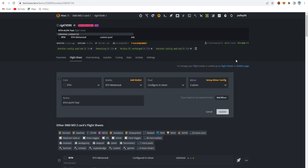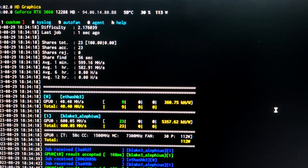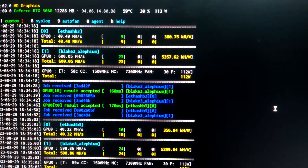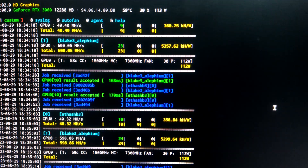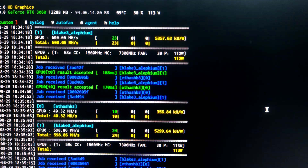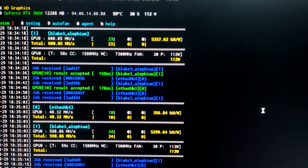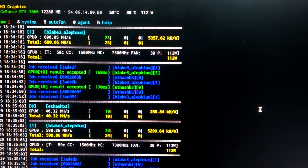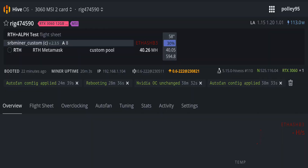Here is the live update. My 3060 v1 card is getting around 40.40 MH/s on Rhythm and around 600 MH/s on Alifium. Efficiency is 360.75 KH/W for Rhythm and 5357.62 KH/W for Alifium. Both coins together consume around 112-113W. Rhythm is running on Echo Pool and Alifium on Hero Miners — working very smoothly at low wattage compared to the 129W recommended by hashtag.no.